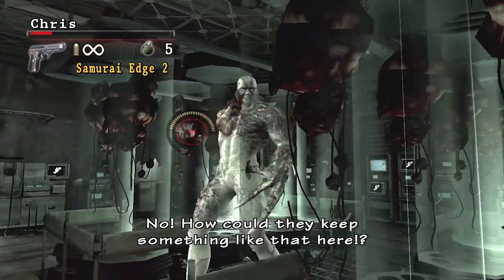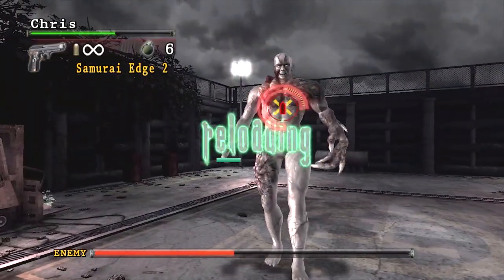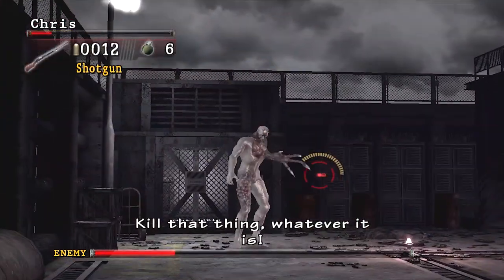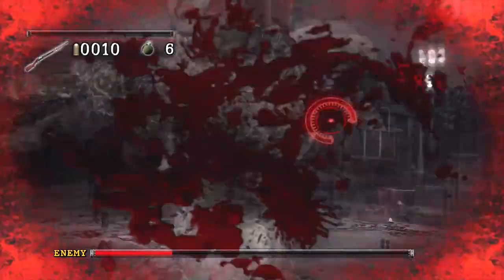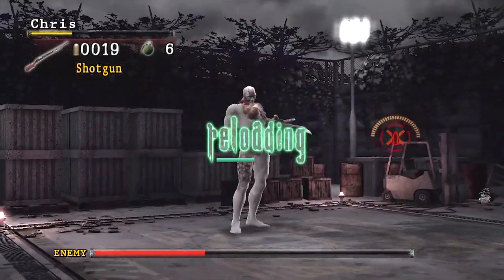The health bar is absent because we'll fight him again during our escape. This time we see him do a variety of attacks, ranging from his regular slashes to the way he lunges at our characters, or the way he leaps up in the air and slashes down on our protagonist.